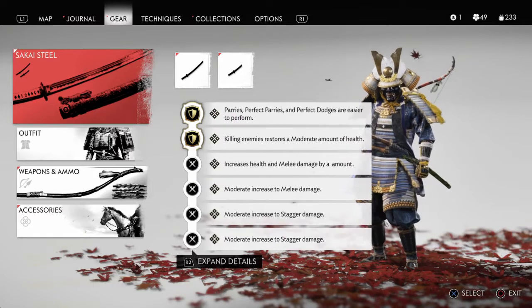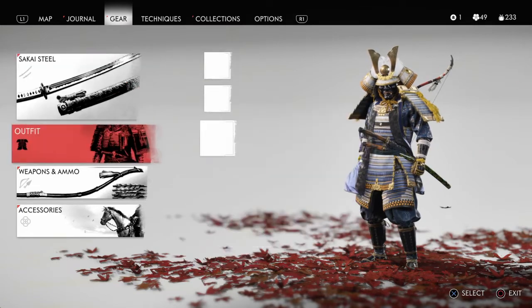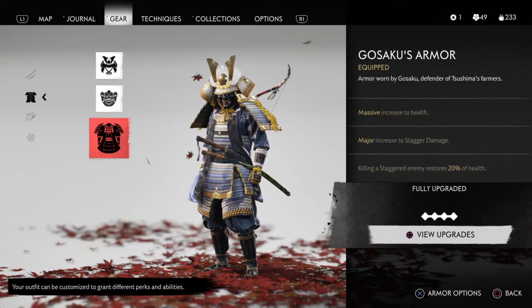Now let's see what they do. The charm of Mizu no Kame makes parries, perfect parries, and perfect dodges easier to perform. Charm of Amatora So means killing enemies restores a moderate amount of health. The charm of Inari's Might increases health and melee damage. The charm of Ferocity gives a moderate increase to melee damage, and the charm of Bludgeoning increases stagger damage.